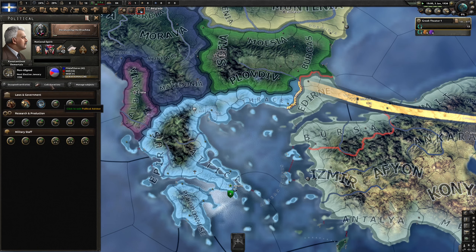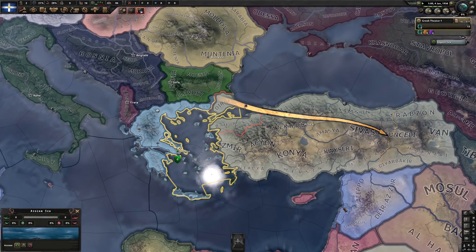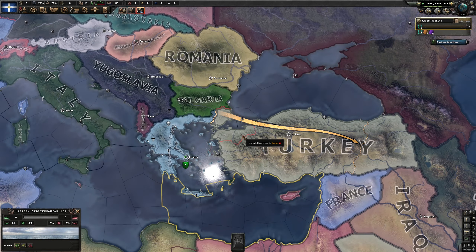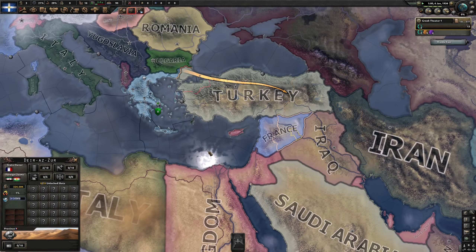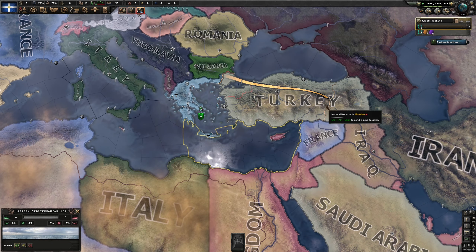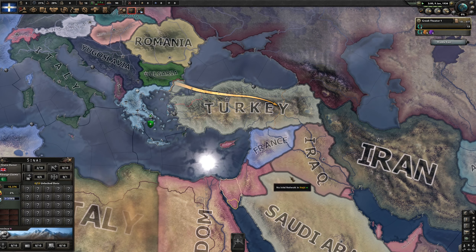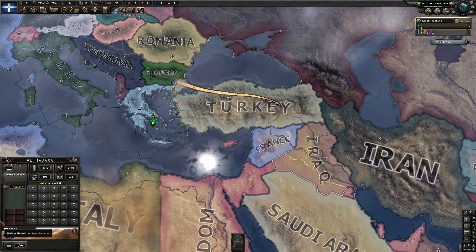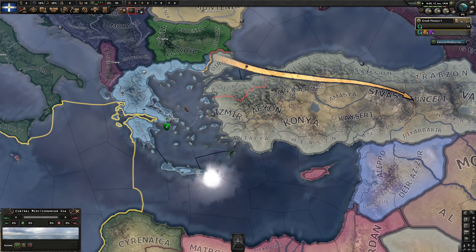From what I read, we will need to go on this side of the focus tree to resurrect the Megali Idea — basically the idea of a greater Greece. We will get some territory from Turkey, but we will have to renegotiate with Italy, France, and the United Kingdom in order for them to accept the idea that this is our territory. I'm not sure how this will go — we will have to see.